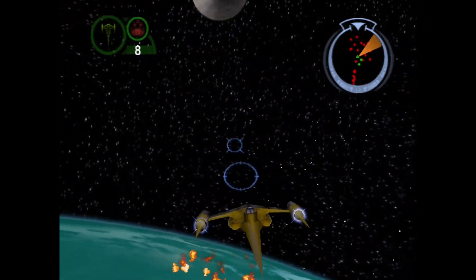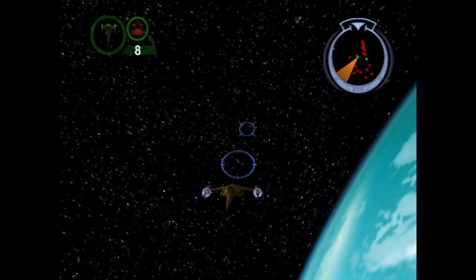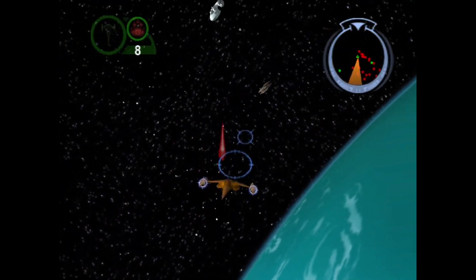That's two satellites down. Captain Kale, the shield is noticeably weaker. At last, they're finally having an effect. Now get to the last satellite.